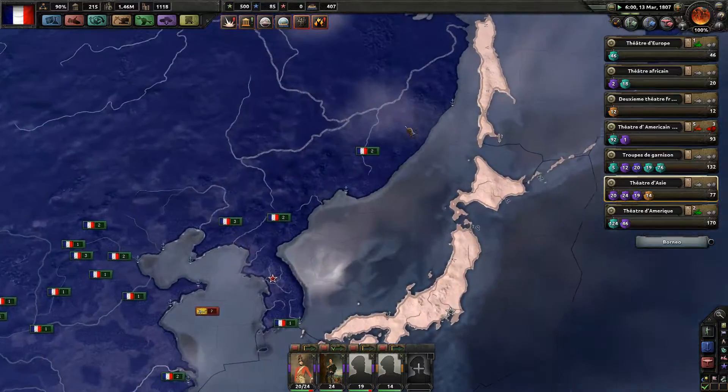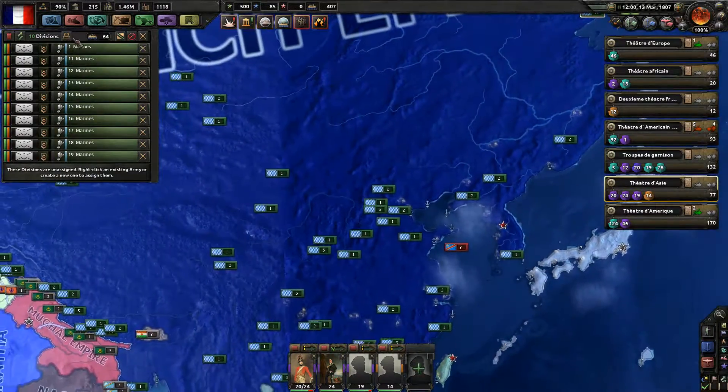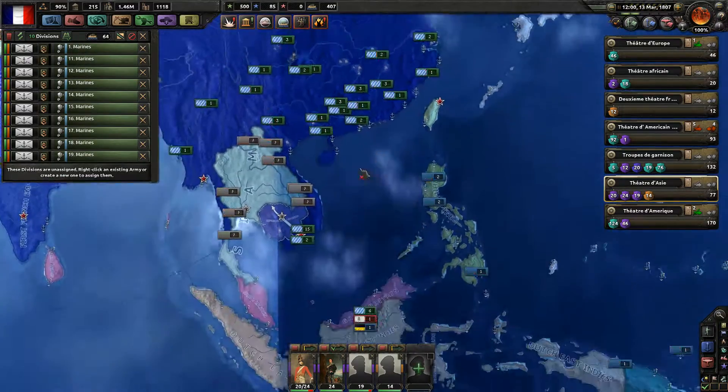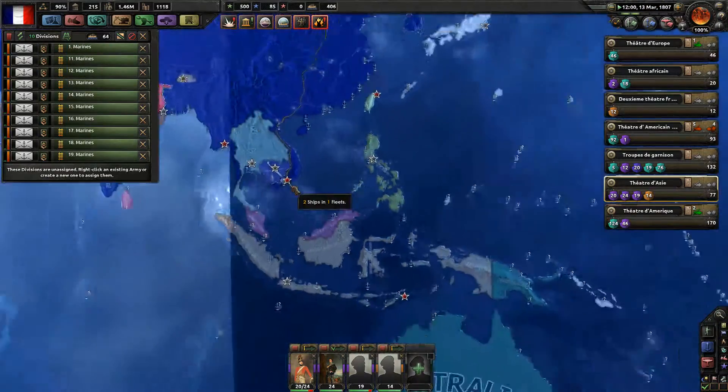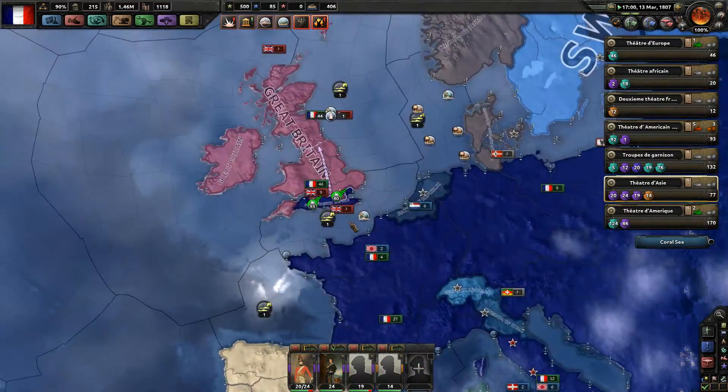We have to invade Australia — don't forget that. Our marines are already being trained. It's time for strategic redeployment. Let's invade them from Saigon — from Saigon we'll invade Australia. It's a long way, so we need some of our ships there.